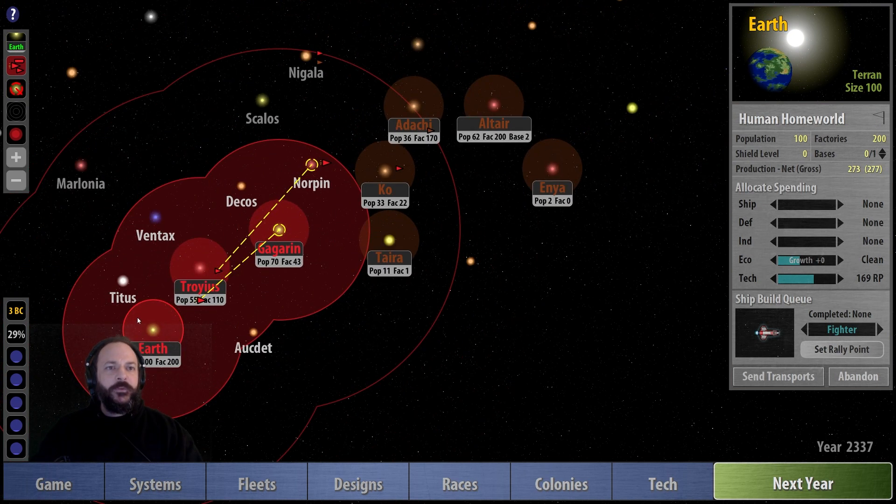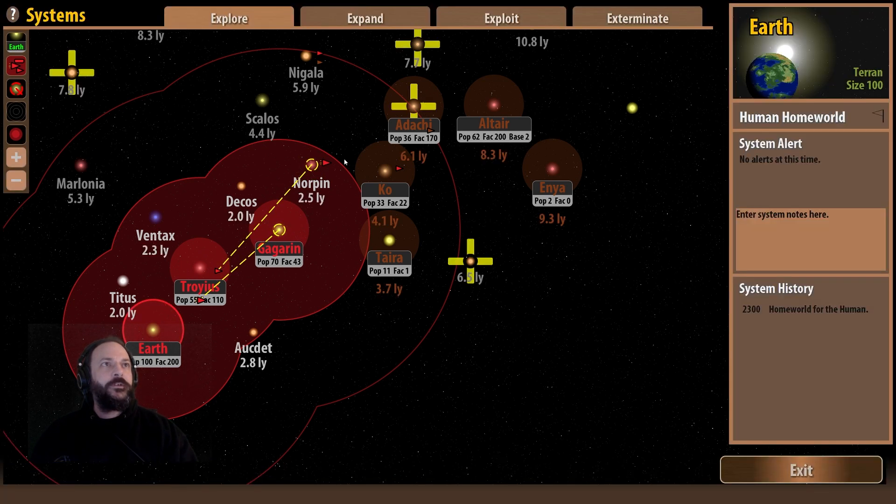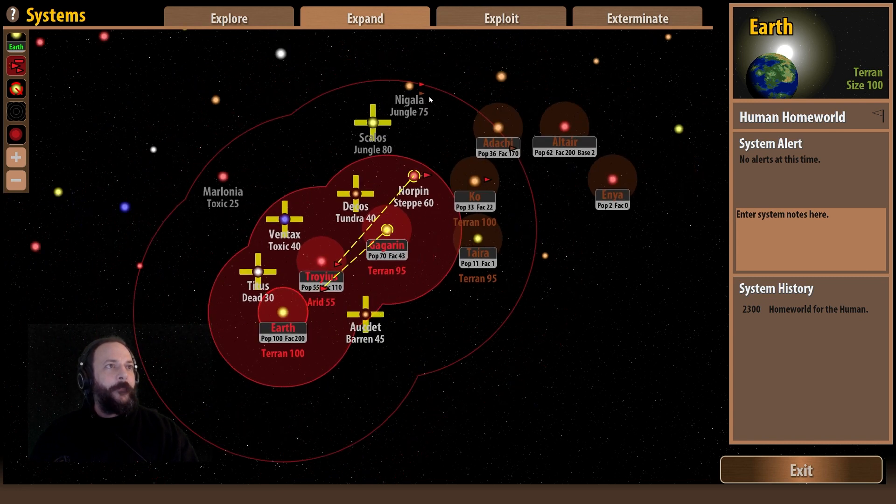We've currently got three planets and we're about to colonize Norpin. Let's go to the expand screen, which is custom built for this. We've now got Nigala as well — it's a jungle 75 planet, but it's out of our colonization range, which is why it's not coming up with a green cross.